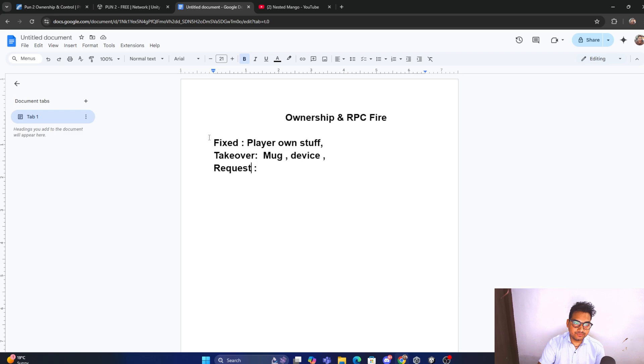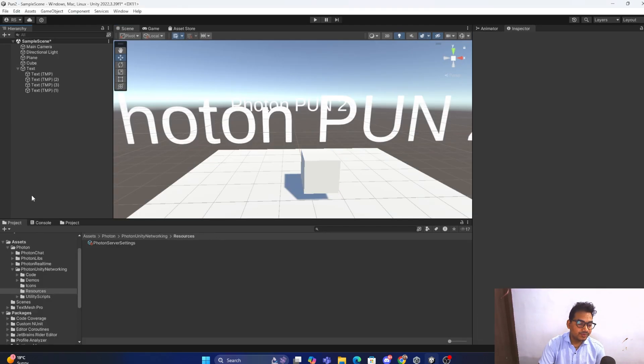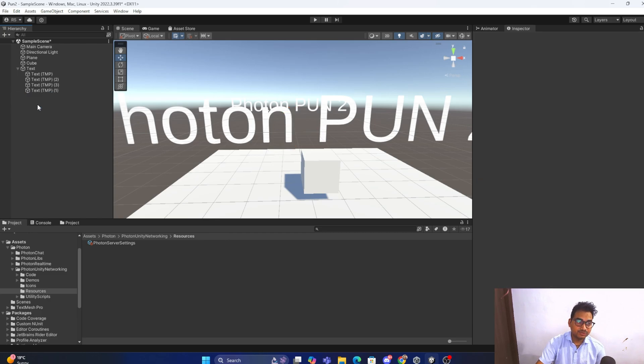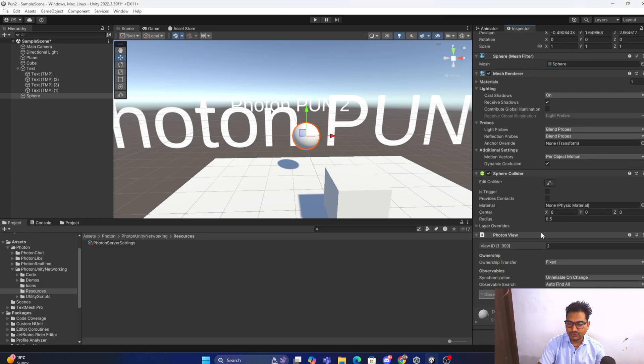Now it is time to understand that sometimes your use of these features is not correct — it depends on the scenario. Transform and animation sync work well in most cases, but when they don't, you need to use PUN RPC. Most people fire their RPC from the player object, which has a PhotonView compulsorily. But sometimes you have an environment object like a sphere that also has a PhotonView — this is important to understand carefully, otherwise you will get issues in your project.